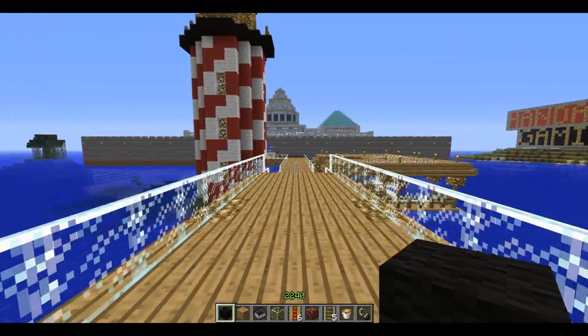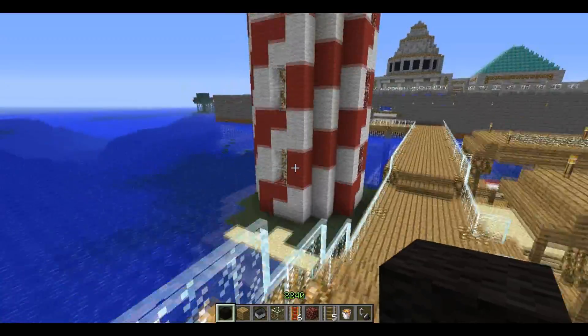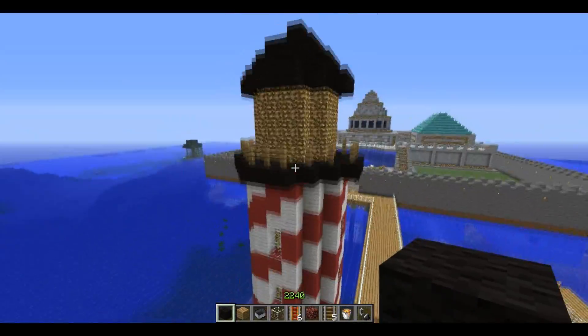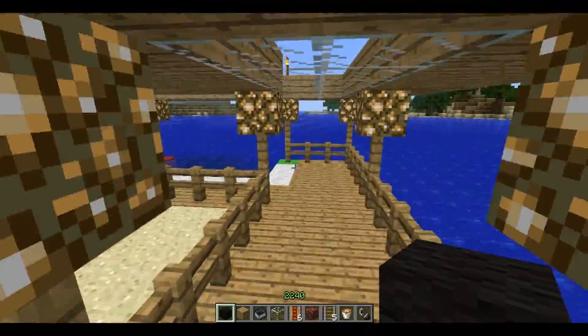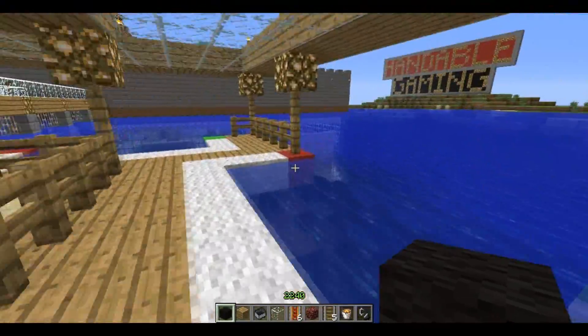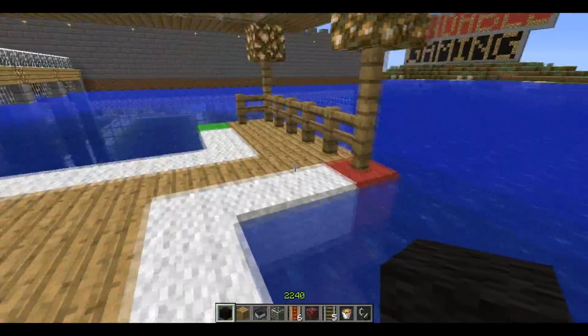We start off with the entranceway with the nice lighthouse in the beginning, standing up pretty tall, and then we have a nice dock over here. I'm a sailor so you can kind of tell — I got all the markers right and stuff like that.